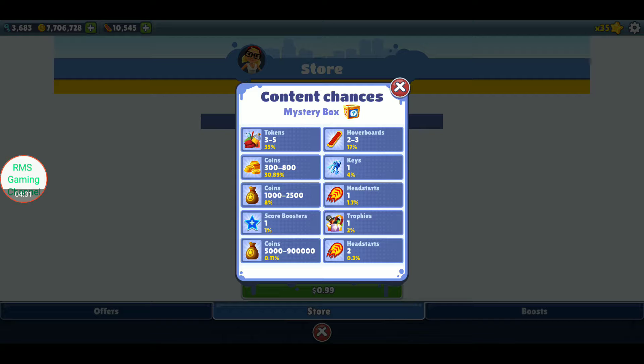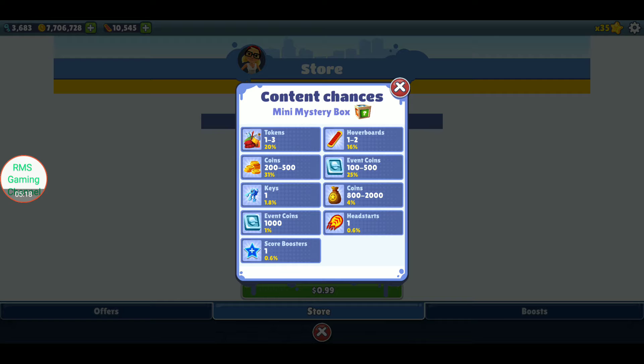Looking at content chances, it seems like the content chances actually got updated. There's a 30.89% chance of getting between 300 coins and 800 coins. Tokens is now between 3 and 5. There's an 8% chance of getting between 1,000 coins and 2,500. 1% chance of a scorebooster, 1.7% chance of a head start, 0.3% chance of 2 head starts, 4% chance of a key, 17% chance of 2 to 3 hoverboards, 0.11% chance of between 5,000 coins and a jackpot, and 2% chance of trophies for mini mystery box.